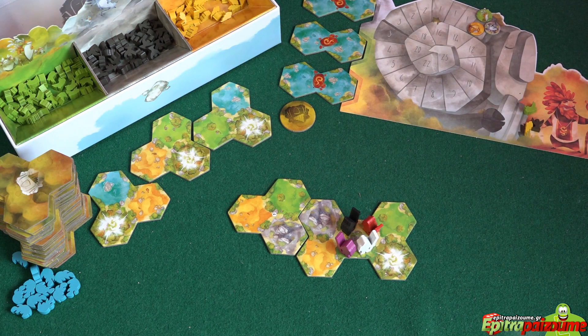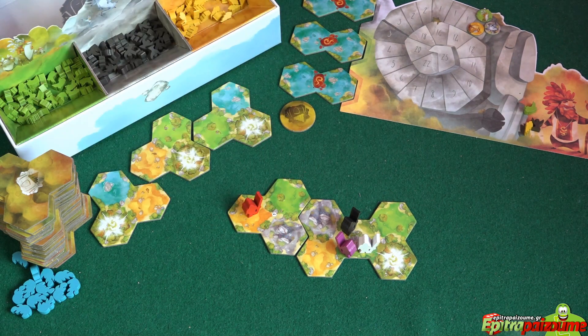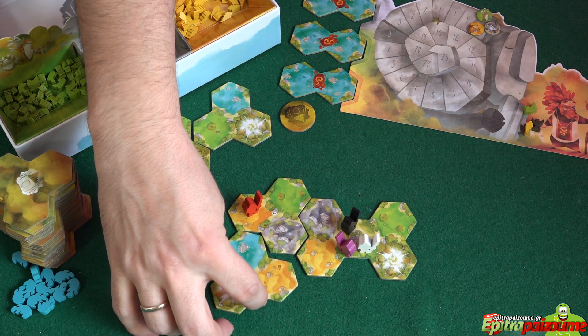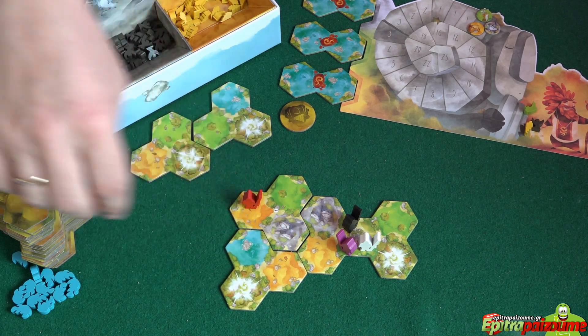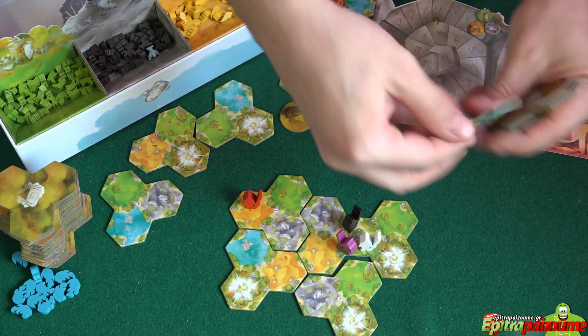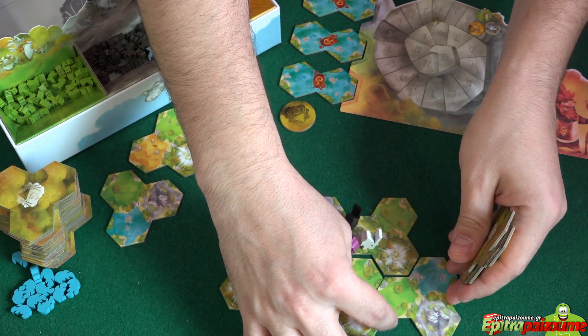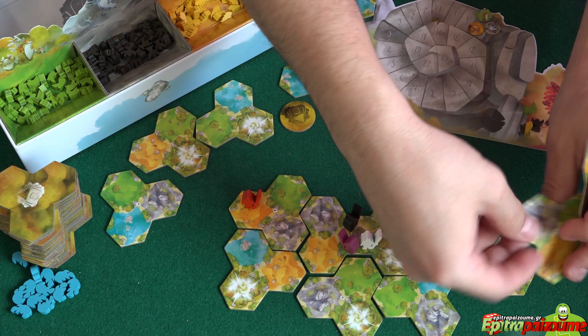The next thing we need to do is move our explorer by choosing zero to three spaces. For example, I can move one, two, three and end up here. I can pass through other explorers. I can also pass through different critters that will be positioned on the board, but I cannot pass through lake tiles — on another turn I could not cut through a lake, I'd have to go around. Let me now put some tiles down to create a larger section of the game board to show some examples.